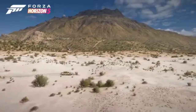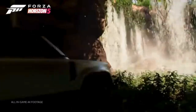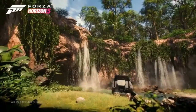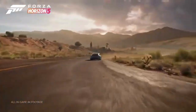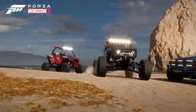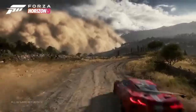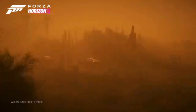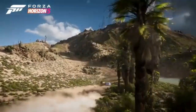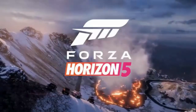Let's shift gears and talk about one of the most thrilling aspects of the Winter Wonderland Update: the Fast and Furious collaboration. Forza Horizon 5 has truly outdone itself by bringing in cars from one of the most iconic movie franchises in the world of action and automobiles. This collaboration is more than just adding new cars — it's a fusion of two massive worlds, cinema and gaming. Driving Dom's Charger or Brian's Supra isn't just about the specs; it's about reliving the iconic moments from the movies and creating a deeply immersive experience. This crossover is a testament to how gaming and movies can come together to create something truly special.